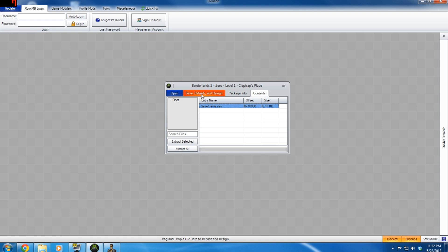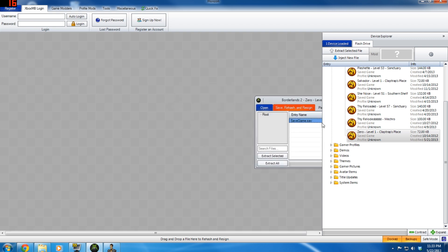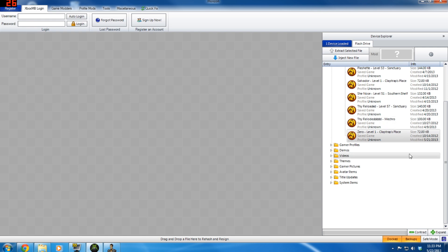Hit Replace, make sure you're under the modded folder, click on the save game, and hit Open — 'File replaced successfully.' After that, just to verify it's gone through, hit the Save, Rehash and Resign tab and do it about three times. Then you can remove your flash drive, put it back in the Xbox, go back to your hard drive, copy the new one over to your hard drive — it'll ask if you want to replace it, hit Yes, and your modded game will be on your Xbox.